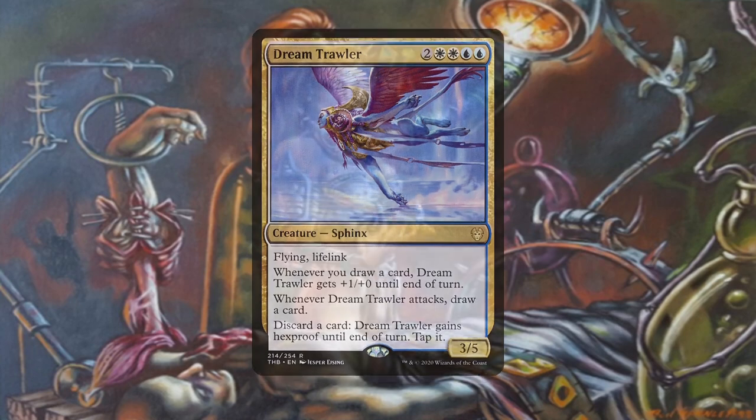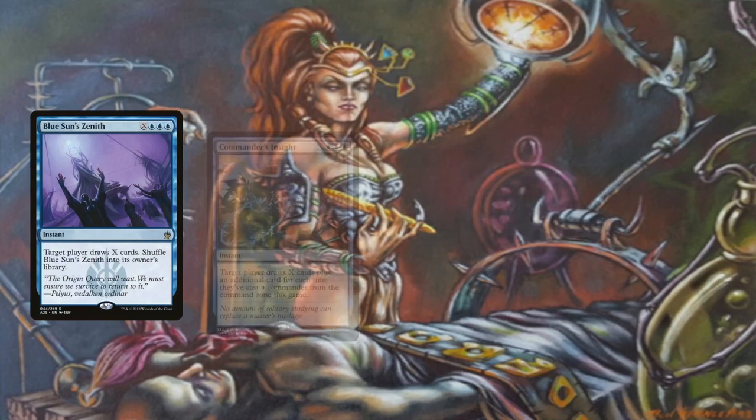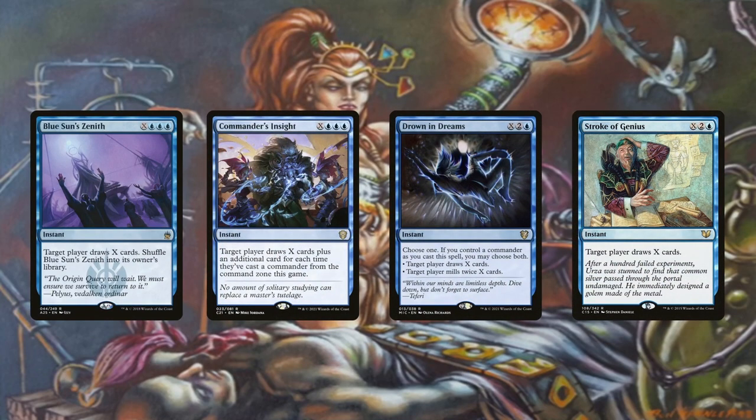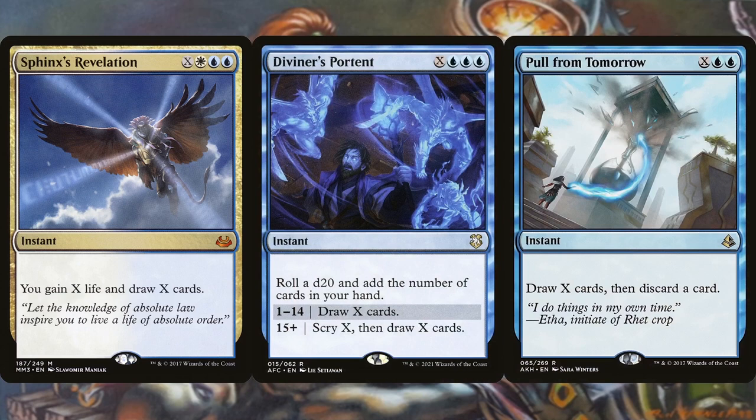Similarly, Jin Gitaxias is not necessarily a win con but if you've drawn enough cards its power may be enough to take out an opponent. It's also just a good card in general and not that hard to cast. Psychic Corrosion can win us the game by milling opponents at twice the rate we draw into our libraries, potentially emptying their libraries before we draw our last card. We can also use infinite colorless mana to deck an opponent with Blue Sun's Zenith, Commander's Insight, Drown in Dreams, or Stroke of Genius. Sphinx's Revelation, Diviner's Portent, and Pull From Tomorrow are also included primarily as card draw, and can be used to deck yourself if running Thassa's Oracle or Lab Man.